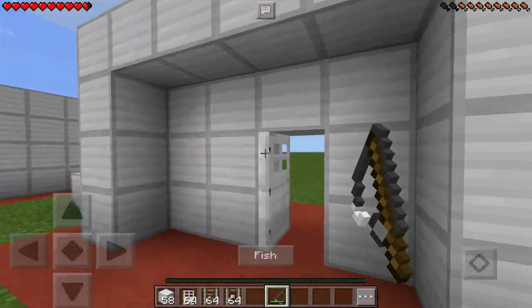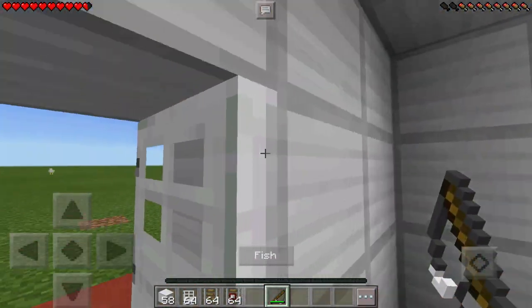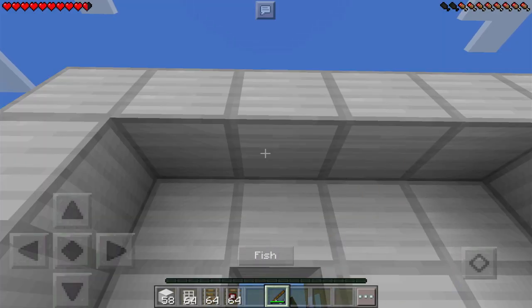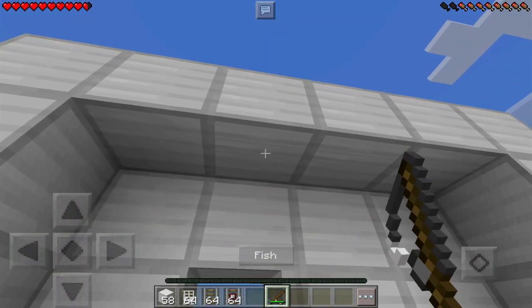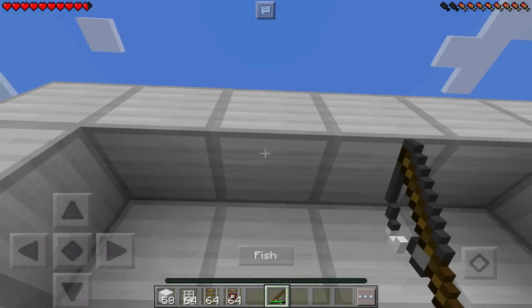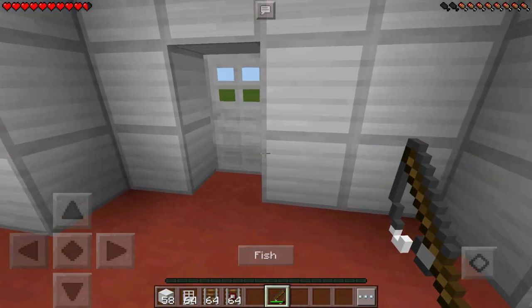So you fish the mine cart, you walk over, and then you pull it away. Now let's test this out — yes, the door opens, and will it close? Probably, because if it opens it should close. There we go, and we can close the door.